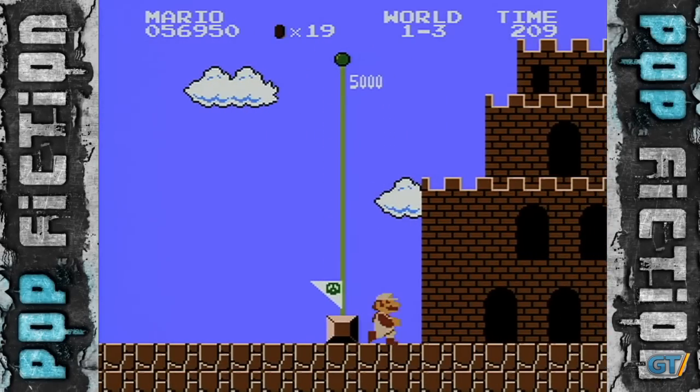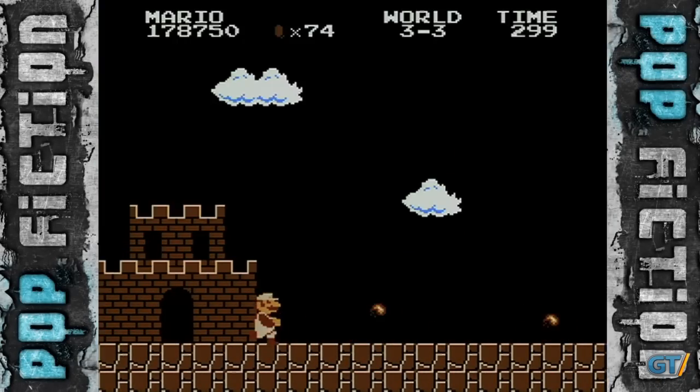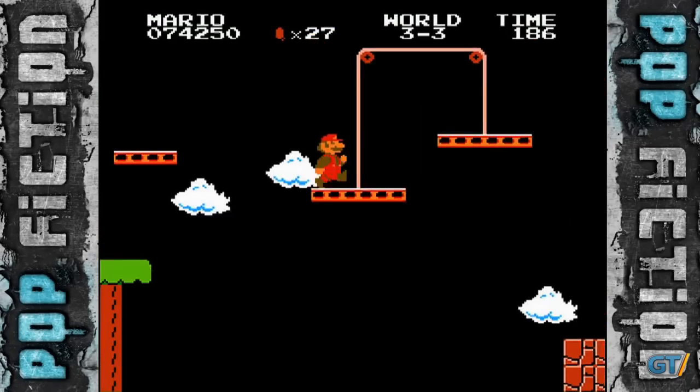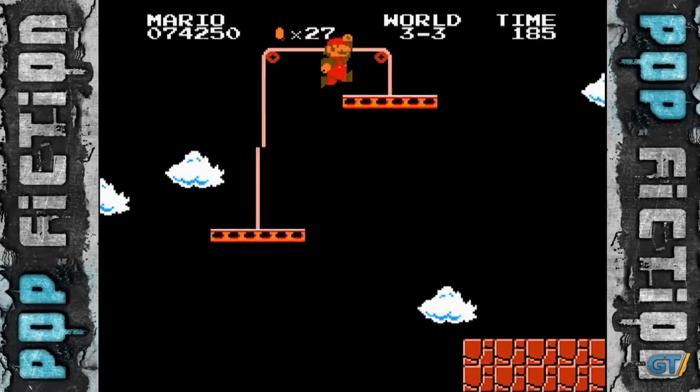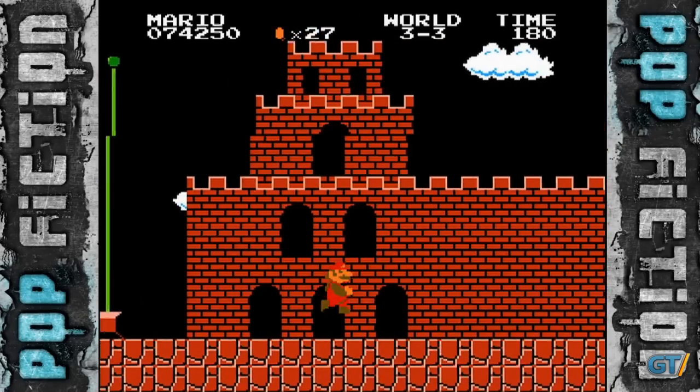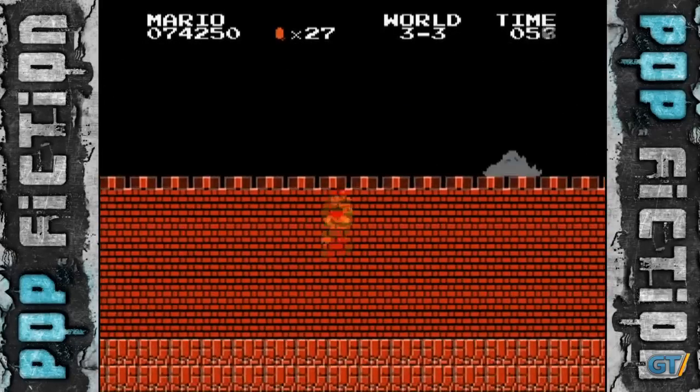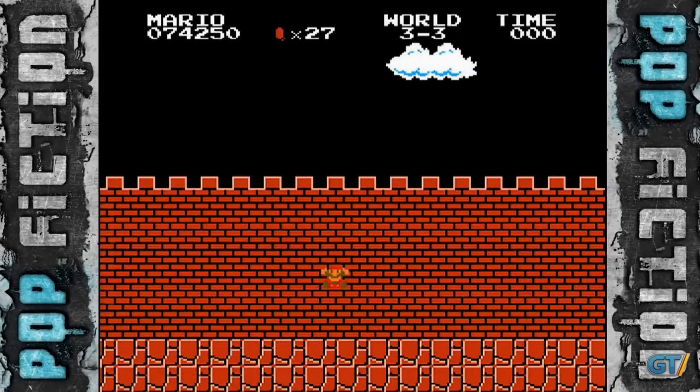We were skeptical for a while after numerous failed attempts, but our mad jumping skills would not be denied. On World 3-3, the impossible became a reality. That chubby little Italian plumber from Brooklyn just barely cleared the flagpole. But joy quickly turned to panic as the ticker marched down to zero, and poor little Mario's triumph was short-lived.